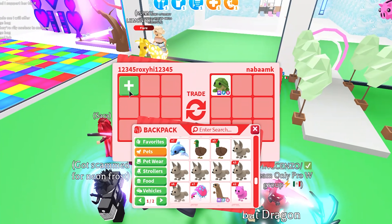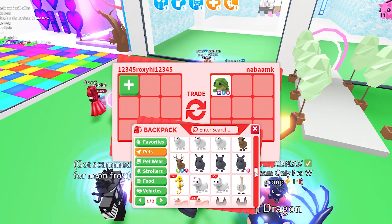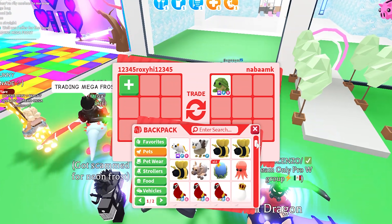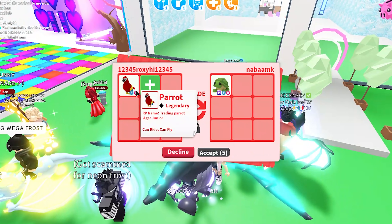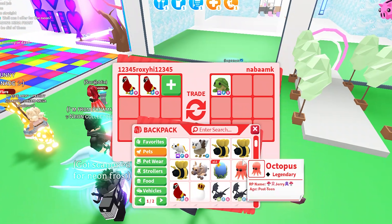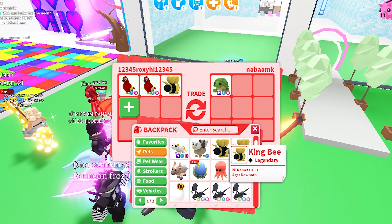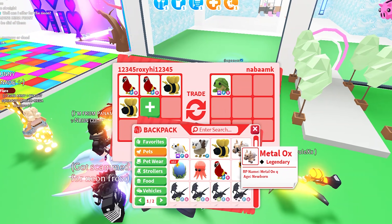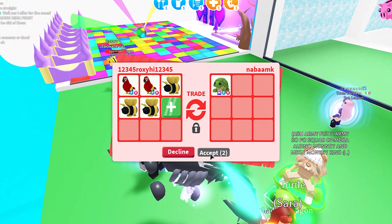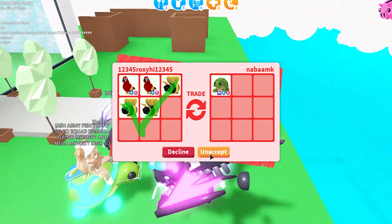Now we're here with nab_nab_amuck. They've added a mega turtle — I've been adding a lot of those lately. I'm going to add two flower-eyed parrots and my three king bees. Nab_nab has accepted the trade.